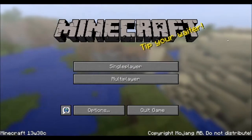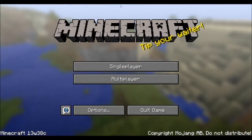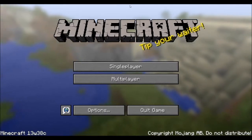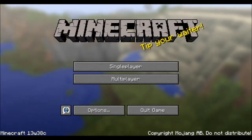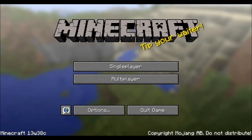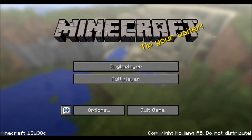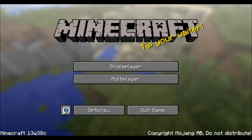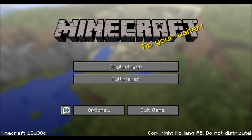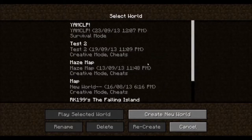Alright everyone, Mr. Economist here and we're back with snapshot 13w38c. I'm just going to take some screenshots of this. I don't believe I've gotten the 'tip your waiter' text before. I make all the thumbnails for my Minecraft LP from a picture of the title screen, and all of them have a unique text — if you hadn't noticed. Now you know.